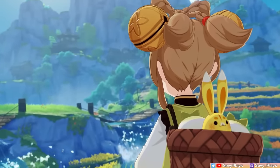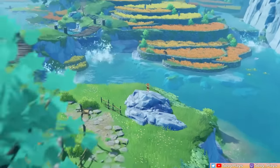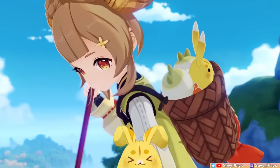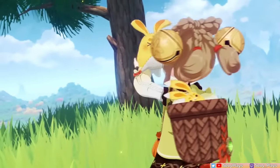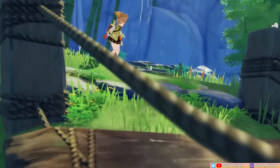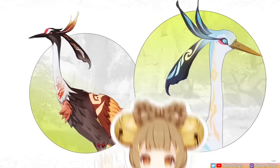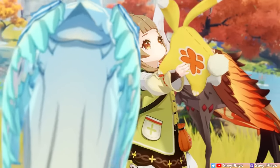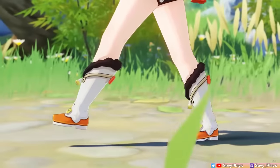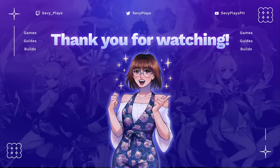And that's it for Yao Yao's guide! For a 4-star that can even be free from the Lantern Rite event, she's pretty solid as a new Dendro healer. Combining Dendro application and healing in one unit is a very welcome addition to expanding our Dendro roster and teams, packaged into this small and adorable Adeptus Disciple with her bunny companion Yugui. If you tried out Yao Yao or got her for your account, let me know in the comments what you think of her! If you enjoyed this video, don't forget to leave a like, consider subscribing if you haven't already, and I will see you all soon. Take care!